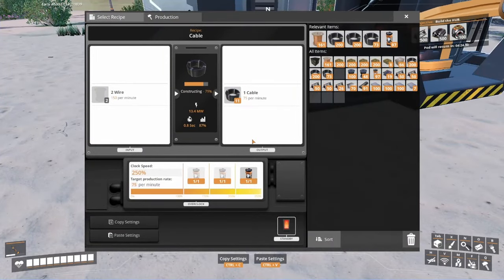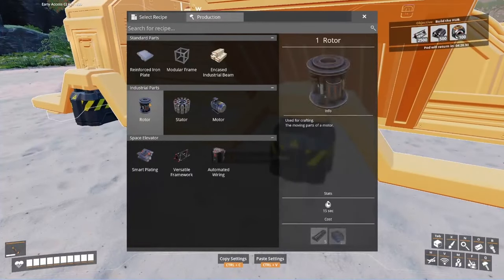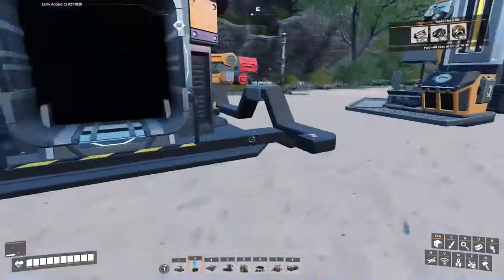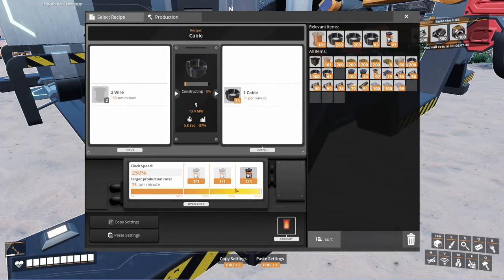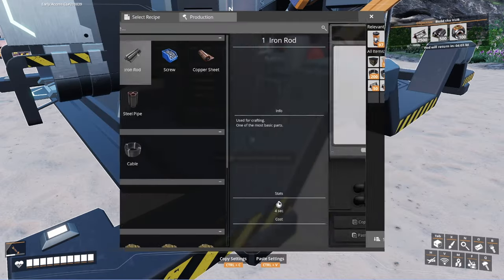Technically it draws non-zero - I forget what it actually ends up working out to, because when you underclock them all the way they take very little. It's not taking zero power, but it's taking very little. So the flow is: underclock, paste empty, overclock, select recipe.